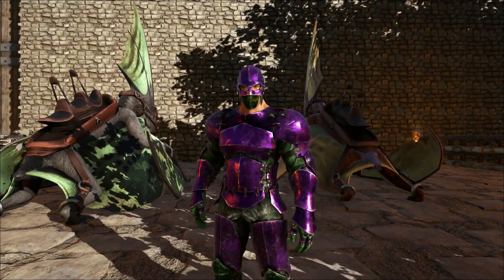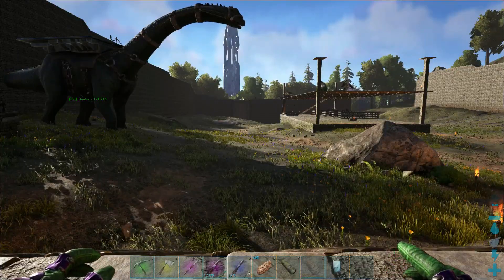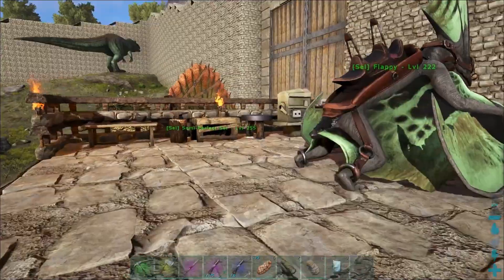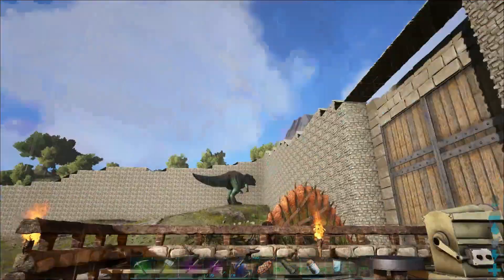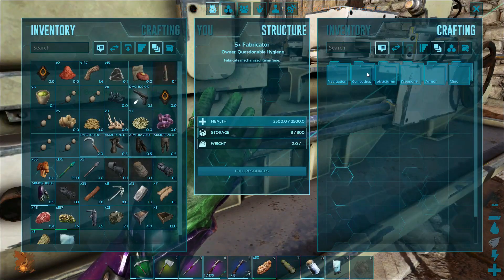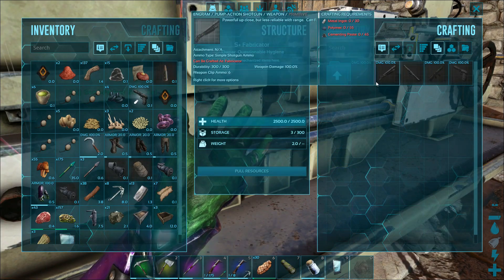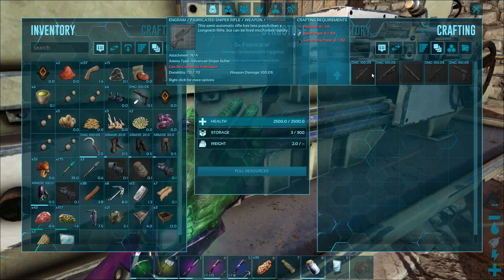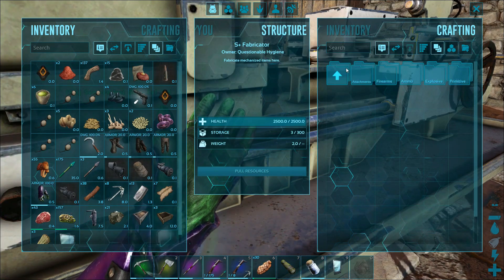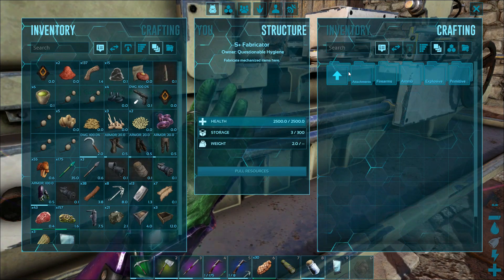Greetings everyone and welcome back to Vanilla Enhanced ARK: Survival Evolved. I am Sal Valis, and I want a gun — simple as that. Today I want to craft a fabricated rain and craft up some of the fabricated weapons. I want a shotgun, I want a sniper — these kinds of things — and I'll need ammo for that as well.